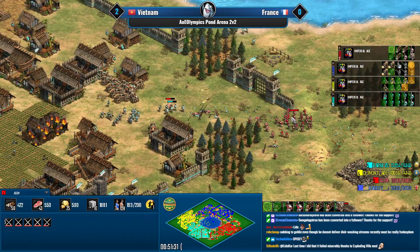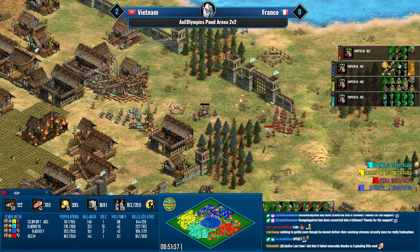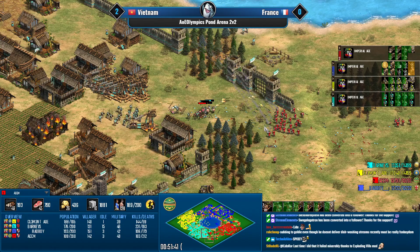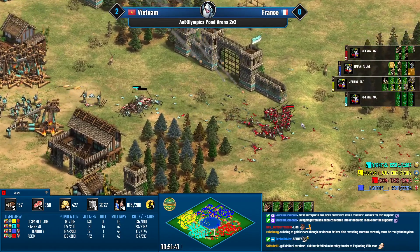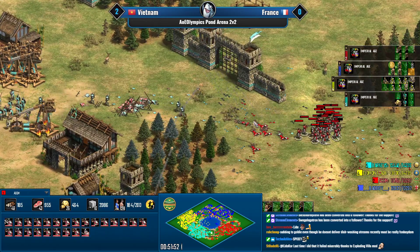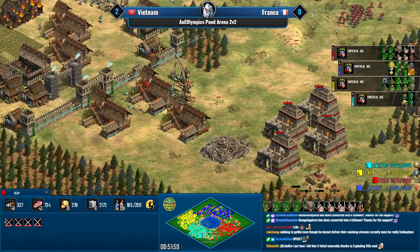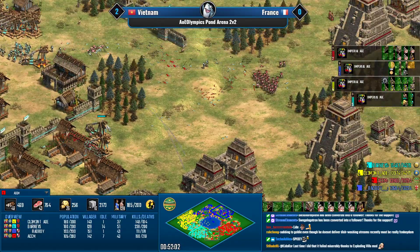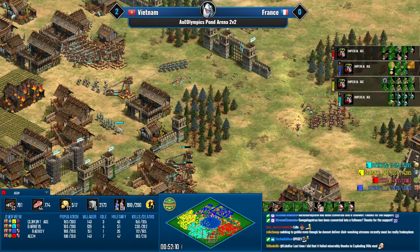The treb mass is still alive, but the skirmisher fight begins — that's when atlatl skirmishers from Aztecs really shine. Still getting some kills — look at those rocks flying on top of the skirms. If you can control this corner, take down the trebuchets, and be annoying with condos, replenishing the champs won't be possible.